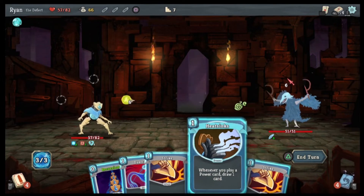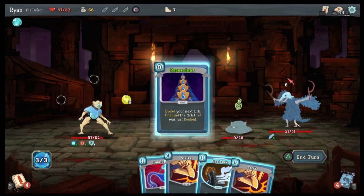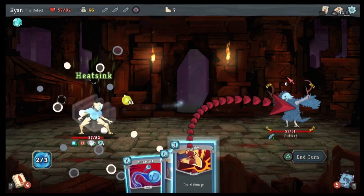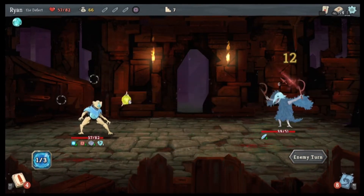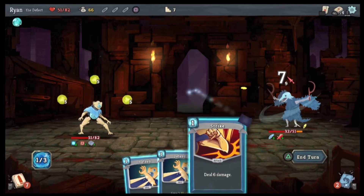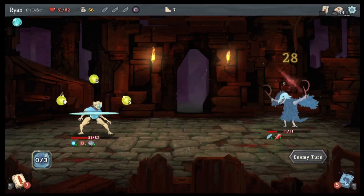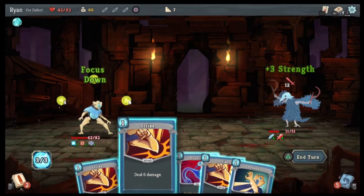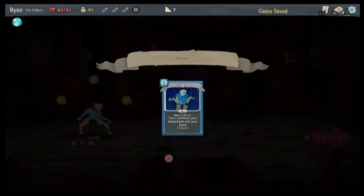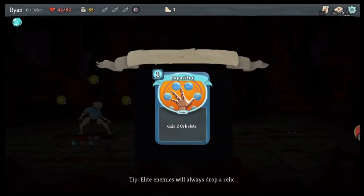Alright, Recursion. Heat Sink, strike — oh I had one more energy, oops. That's fine. Channel lightning, ball lightning, strike. How have I not gotten a potion yet? Heal seven damage to a random enemy for each lightning this combat, gain two orb slots — there we go.